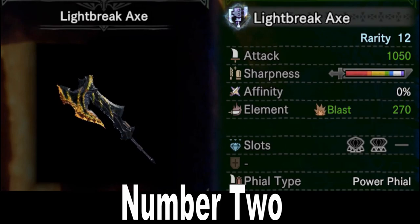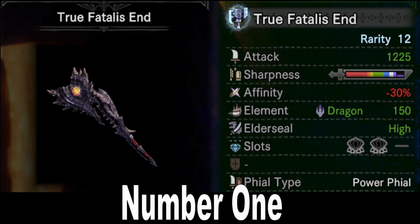Of course, it does pale in comparison to the number 1 on the list, the True Fatalis End, bringing in a frankly phenomenal 1225 raw, plus natural purple that can only get longer with Handicraft. This weapon is a monster. The drawback is negative 30% affinity, which is low even for a Fatalis weapon, but it does have a little bit of dragon element to boost back up, and two level 4 slots as usual. The power phial is where things get really crazy though — the high raw damage makes the Axe mode attacks really hurt hard, and then the power phial enhances it even further in sword mode. The raw damage and the power phial more than make up for the negative 30% affinity, especially if you have the Fatalis armor and can compensate by putting on a lot of crit skills. The Switch Axe does like to have Power Prolonger, but I don't think it really needs any other skills besides that. As a result, your builds are very flexible, and you can put in a lot of crit skills if you want to.